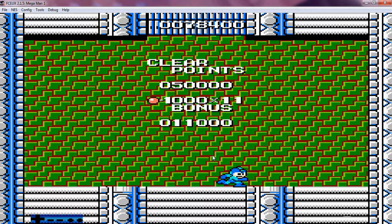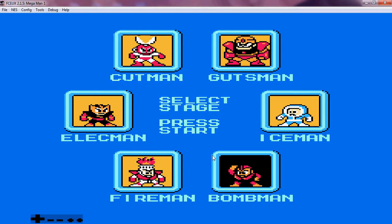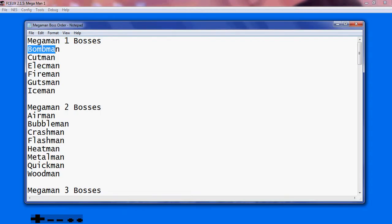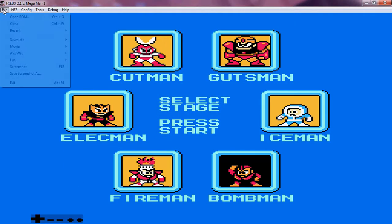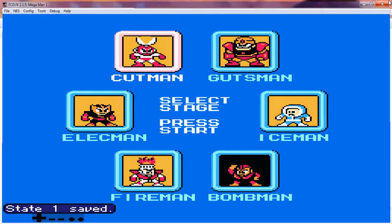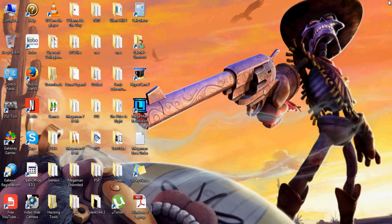Clear points: 50,000. We got 11,000 — oh well. So that's it for Bomb Man. If we look at our order, next up is Cut Man, which will be in the next video. So let's save. Next time we meet, in the next video, we will move right along with Cut Man. Until then, this is Gabriel John Coombs saying adios amigos.